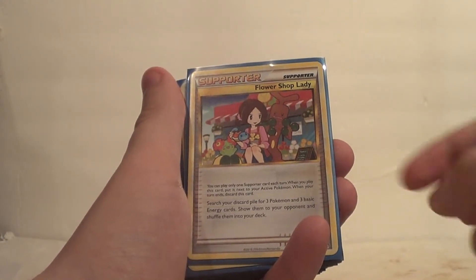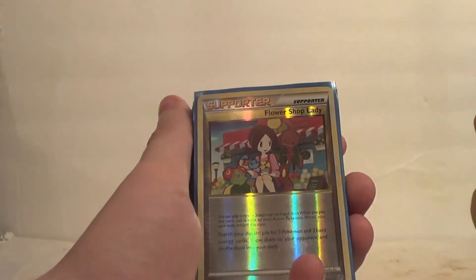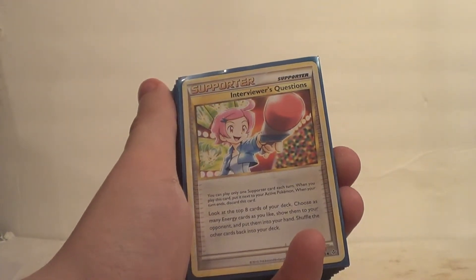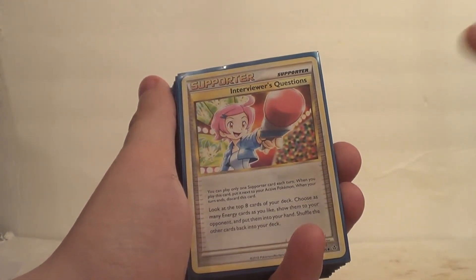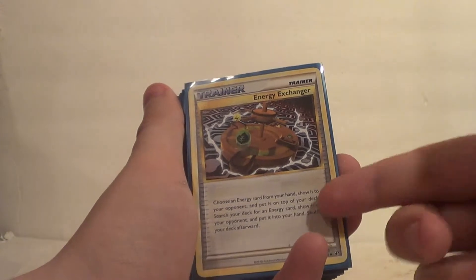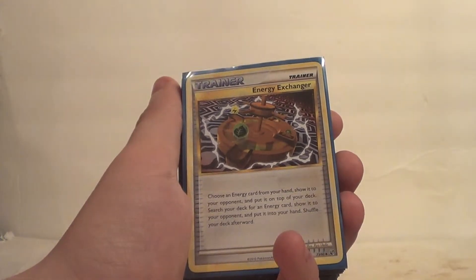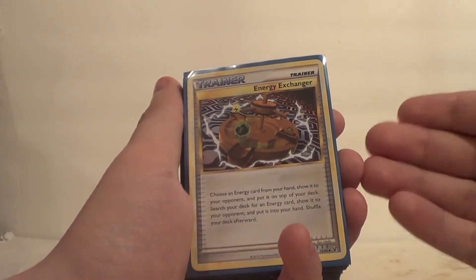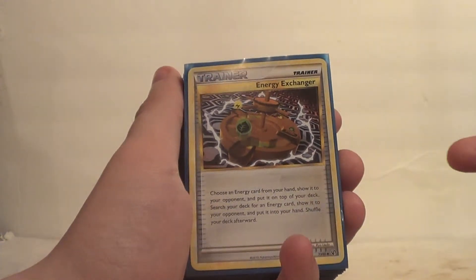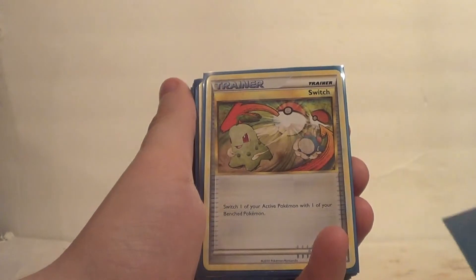Flower Shop Lady was great — search your discard pile for three Pokemon and three basic energy cards, show them to your opponent, shuffle them into your deck. That's why I said I want to keep using these HeartGold SoulSilver Supporters, because they were rad. Interviewer's Questions also helped with energy: look at the top eight cards of your deck, choose as many energy cards as you like, show them to your opponent, put them into your hand, shuffle the rest back. This deck was really good at getting energy. Energy Exchanger would help me get special energy — choose an energy card from your hand, put it on top of your deck, then search your deck for an energy card and put it into your hand. We also had some Switch, which is always a good card to have.